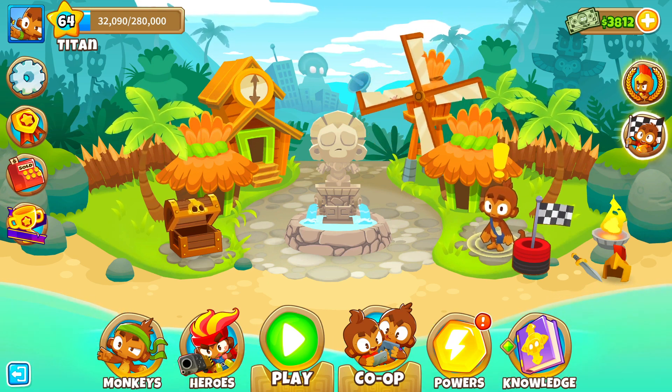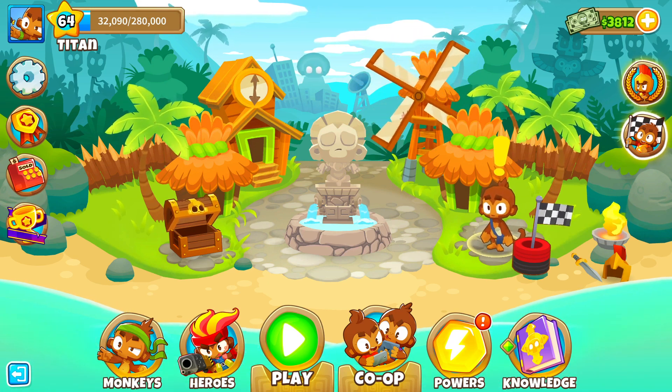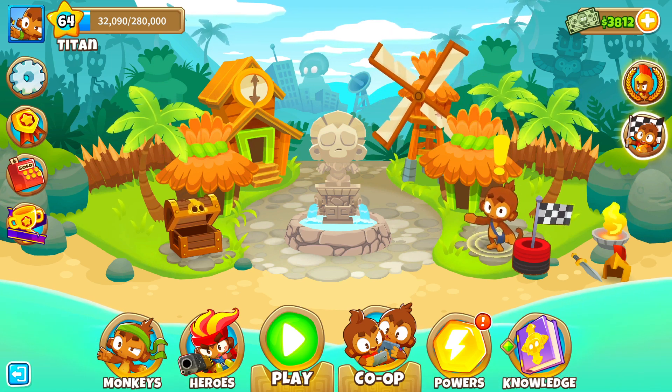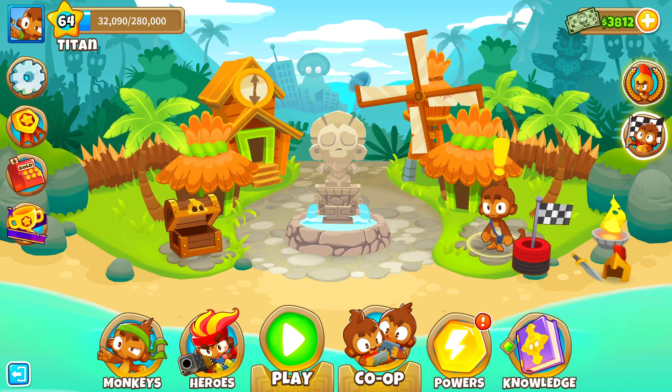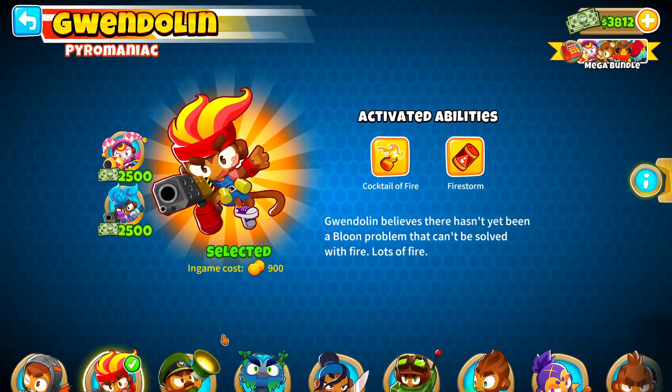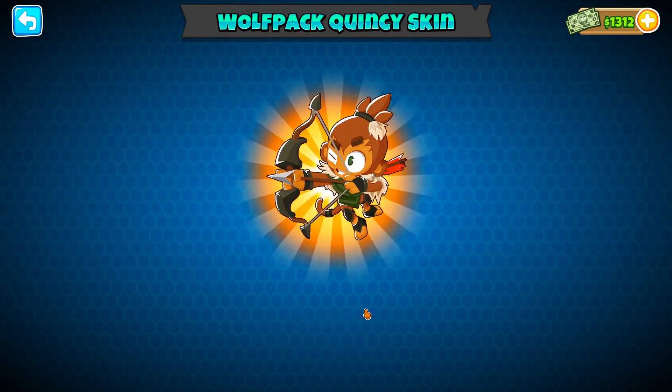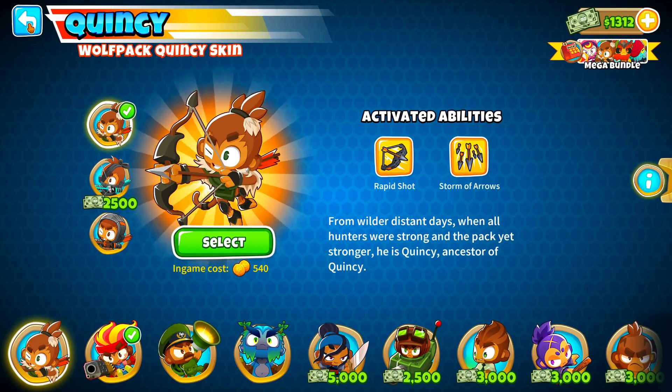But before we jump into the actual Let's Play itself, there is something that we need to do first. This is going to set us back a little bit of monkey money, but it is for something very, very special. The first thing we need to do is buy Quincy's Wolfskin in order to trigger the special event. So we're going to go ahead and buy our Quincy Wolfskin and then jump into Resort.